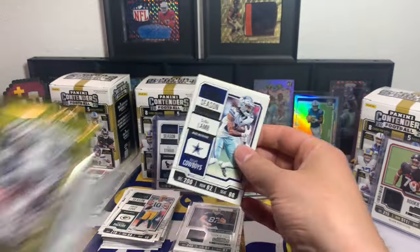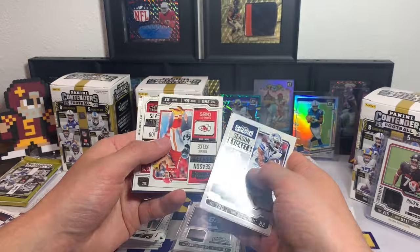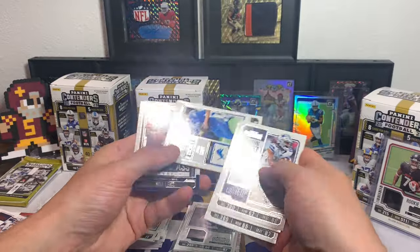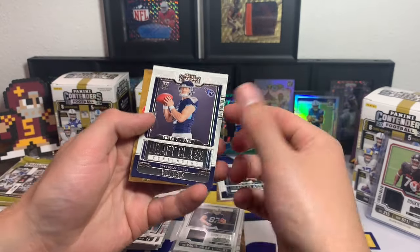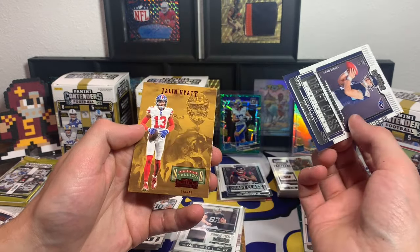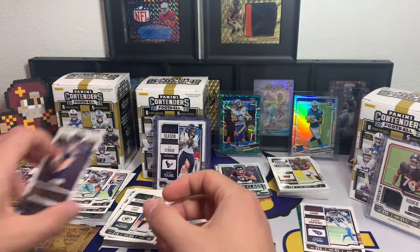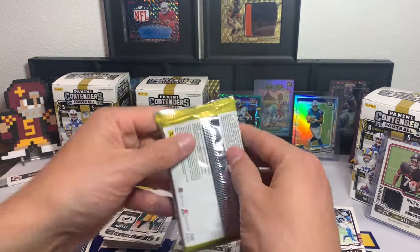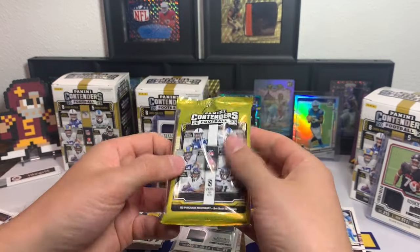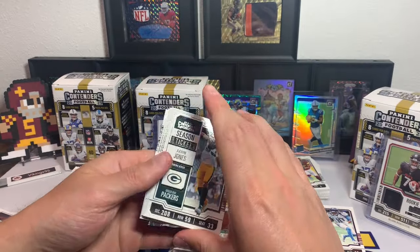Two packs to go: CeeDee Lamb, Mac Jones, Josh Allen, Travis Kelce, Chris Godwin, Jared Goff, Will Levis again with the Draft Class. And a Jalen Hyatt Red Rookie Stallions. Last pack — are we going to get an auto? I think we might have an auto or we went hit-less. One or the other.